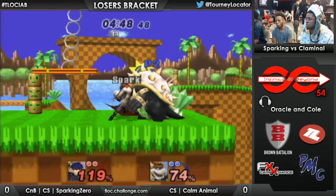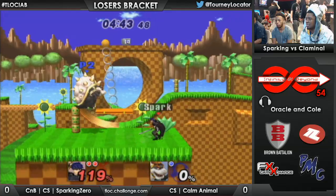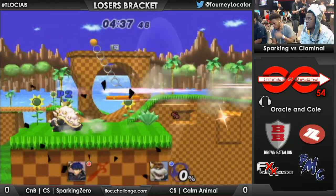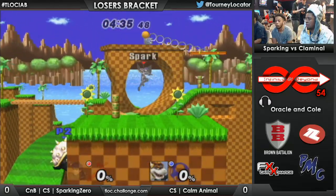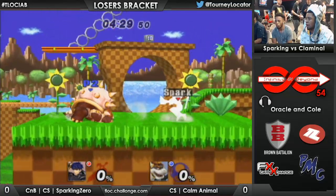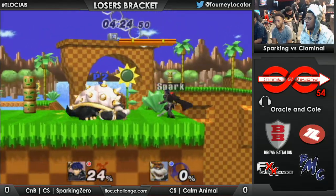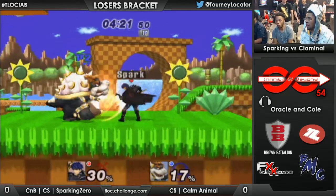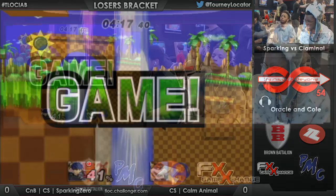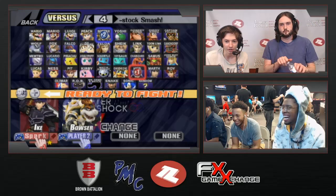Sparking Zero gives Calm Animal the ledge. We've got stage control. Goes for a risky move — pays for it, unfortunate SD there. He probably was trying to tech but accidentally meteor canceled. Makes it back though — beautiful back air! This is a really close game. Tries to challenge with that side-B, gets hit. The grab — there's the mixup! Nice tech chase, gets the meteor cancel. Sparking Zero cleans up. Calm Animal is smiling as always.